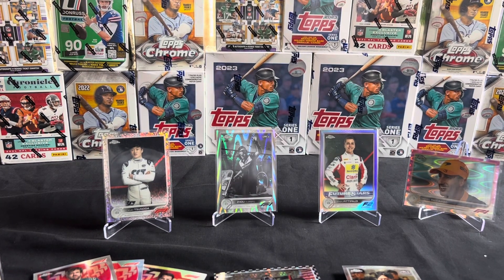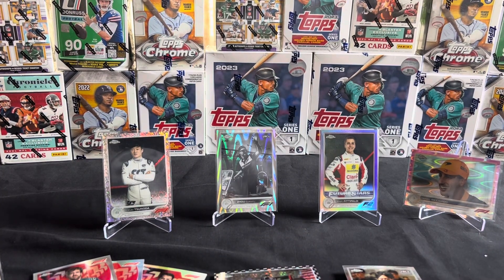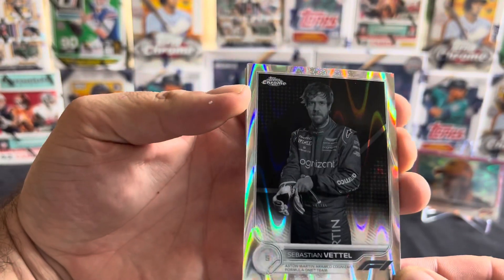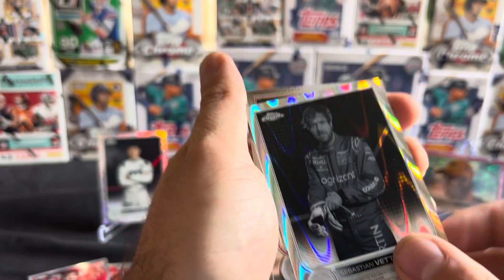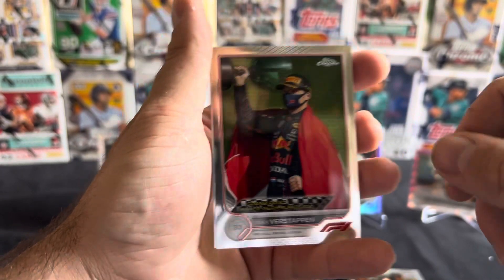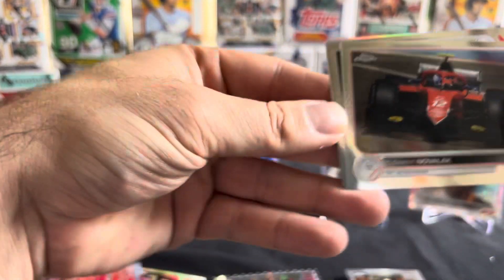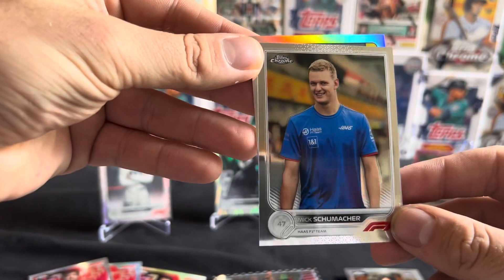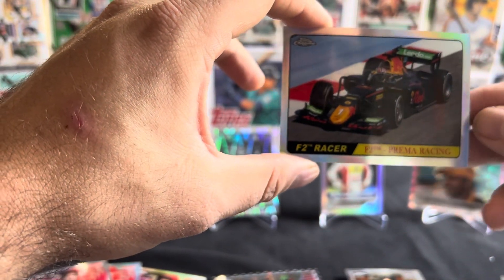Should be one more Rave Wave coming out of these last three packs — and right here, first card out of the pack, we've got Sebastian Vettel Rave Wave variant. Pretty cool looking cards. And we've got another Netherlands Grand Prix winner Max Verstappen, Formula 2 guy there, Mick Schumacher, and we've got the retro there — one of the Formula 2 guys.